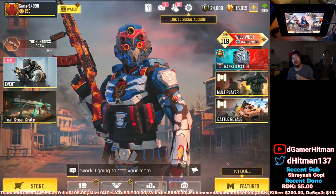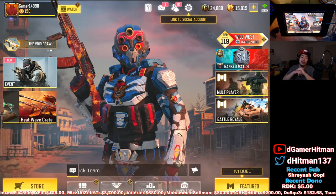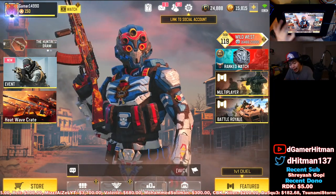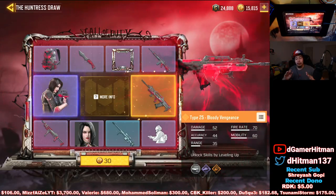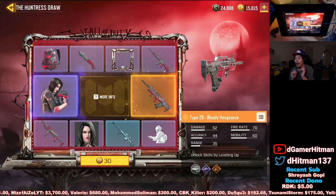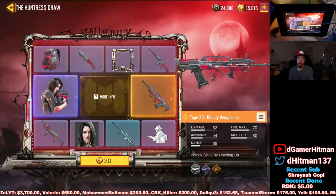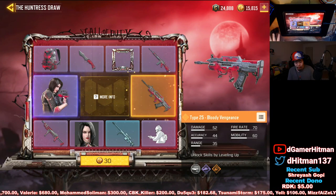Yo, what is good everybody, welcome back to another Call of Duty Mobile video. As you guys saw, I already dropped the video on the Poltergeist, but for now we're going to be showing you guys the brand new Type 25 Huntress gun. I am on my friend's account — he does want the Type 25. I would not buy the Type 25 because I don't use it, and I don't recommend using the lucky draw unless it's a gun you really really want.